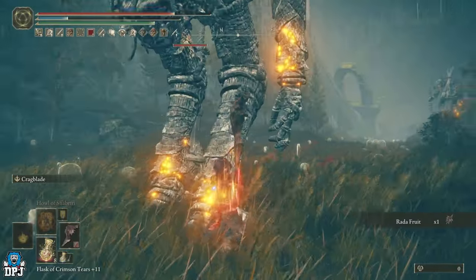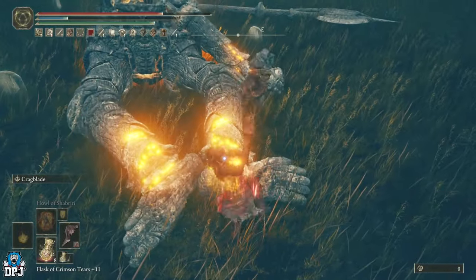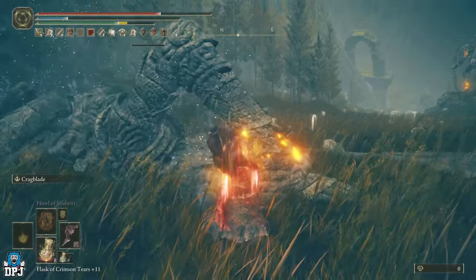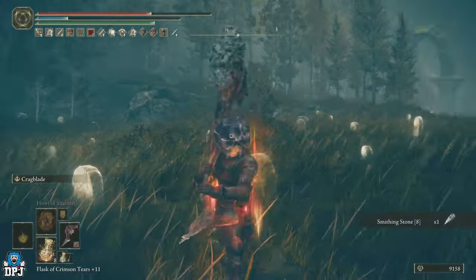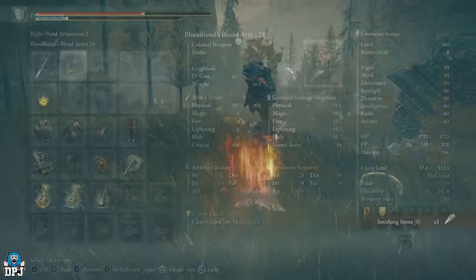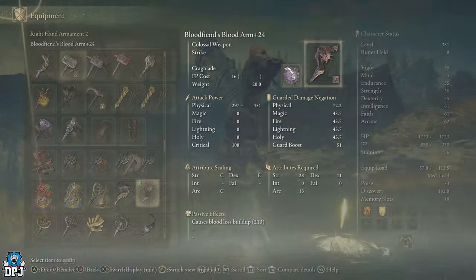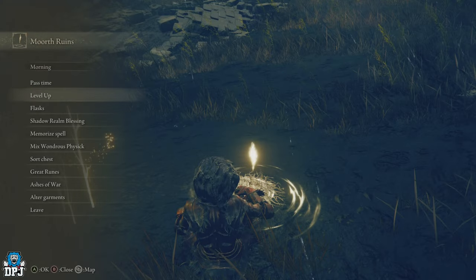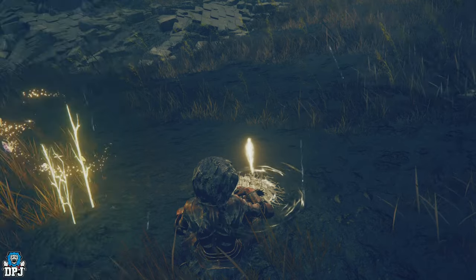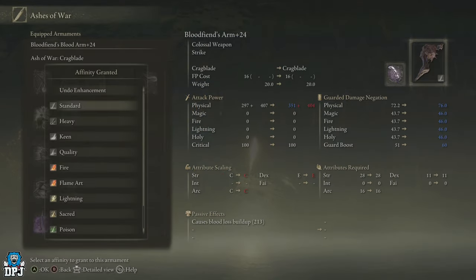We stack madness and blood loss by applying these status effects to ourselves, combining our armor, talismans, tears, and an ash of war which all combine to give insane damage output that only gets stronger when you hit enemies. First, we two-hand the Blood Fiend's Arm and apply the Crag Blade ash of war to it. Crag Blade buries the weapon in the ground pulling up rocks to reinforce it, increasing attack power and making it easier to break enemy stance.